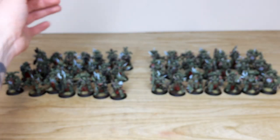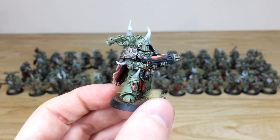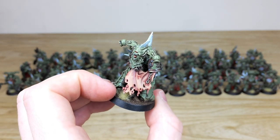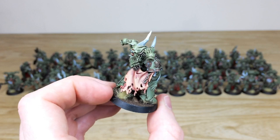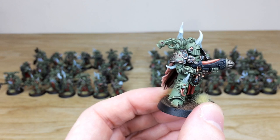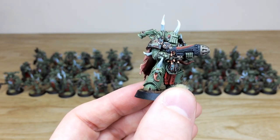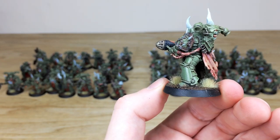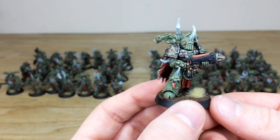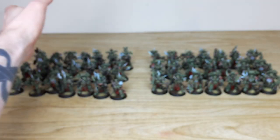I'll pull forward a couple from the other squad just so you can see the consistency across the shooty models. This guy here has a flesh cape with loads of highlighting — reds and purples glazed into it — to add that sore sinew kind of finish. And you're going to get that lovely orange plasma glow on all of these that have got plasma, with something dripping out of it. Again all the sinew and hide all done, and all the brass work with some lovely verdigris.